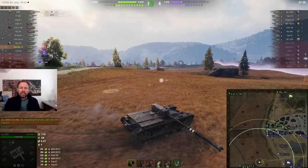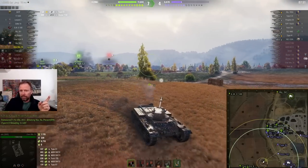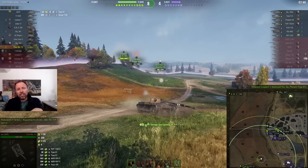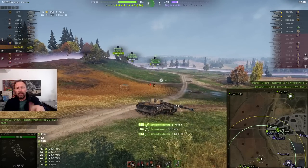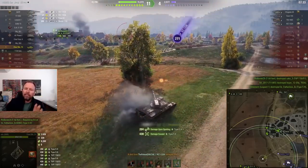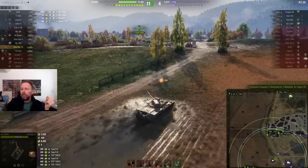This can work both ways, but you need to have backup — some good players that are going to shoot. He's got a Leopard, T-54 lightweight, and the Char. Shout out to the T-54 lightweight that relegated the spotting now. He started the game like an ass, but now he's relegated — he said okay, you do the spotting, I'll do the shooting rather than compete with this guy and get in the way. So he redeemed himself.